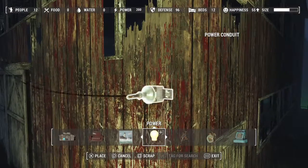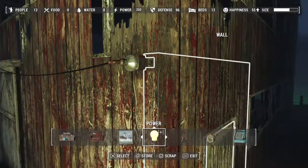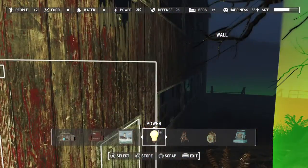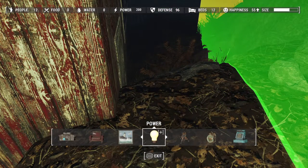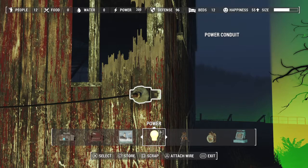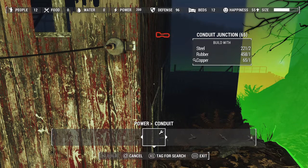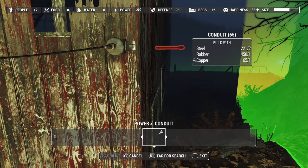Now this is what kind of annoys me — it should go around the corner. How do you accomplish that without sticking it to the ground or something? Now if they put wall conduits, it might have been more useful. If these stuck to the wall, I could make more use of them.